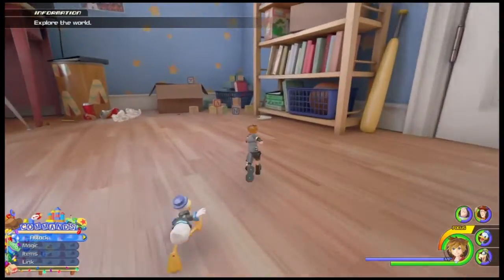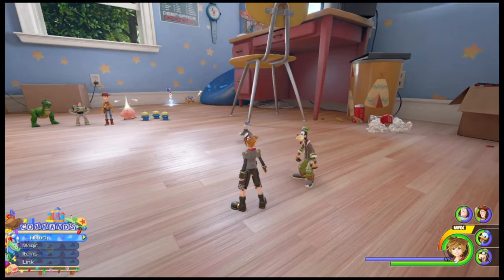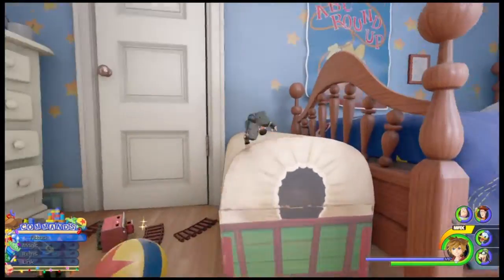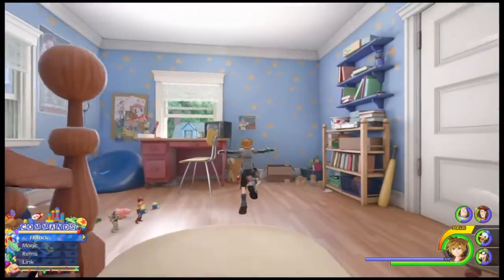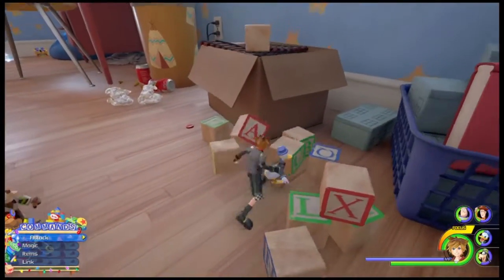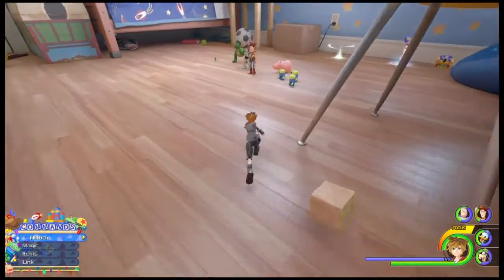Alright, welcome back, ladies, gentlemen, and everyone in between. I'm Echo. Today we're going to be looking at Kingdom Hearts 3, all of the Lucky Emblems. In this one, we are going to be in the Toy Box world. This is the third part in this series. I have looked at Olympus and Twilight Town before this, so if you need any emblems for those worlds, be sure to go and check out those videos as well.